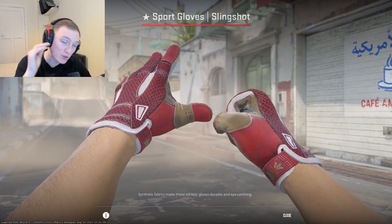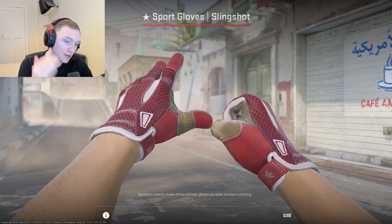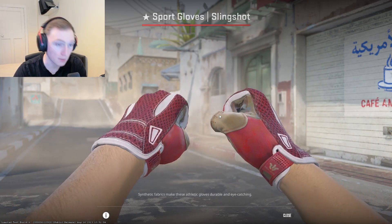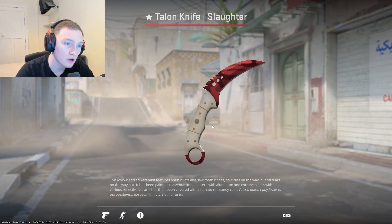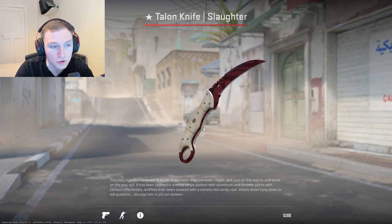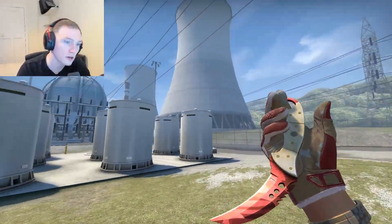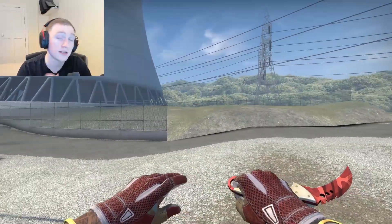For the next pair we have the Sport Gloves Slingshot, which in CS2 look insane because of the color and lighting changes. I remember when these were really budget because people didn't like the color, but this goes really well with the Talon Knife Slaughter. On the gloves we've got a similar color to the knife. Any slaughter or talon with this handle goes really well with something like the slingshots. The slaughter almost looks like a ruby in CS2. Let me know in the comments if you think I've missed any or if you'd swap any of these out — we could maybe do a part two.